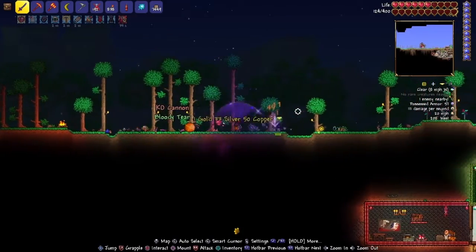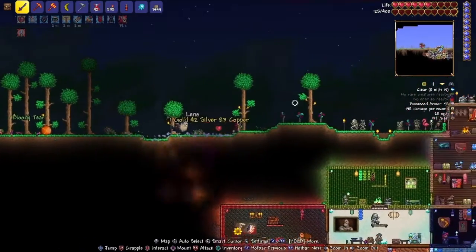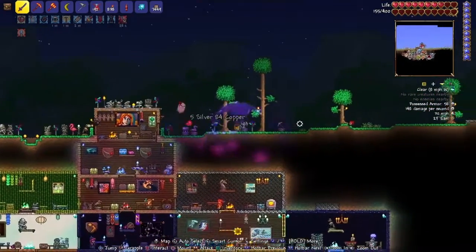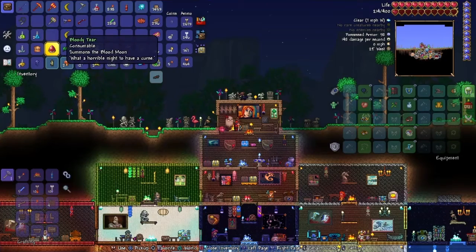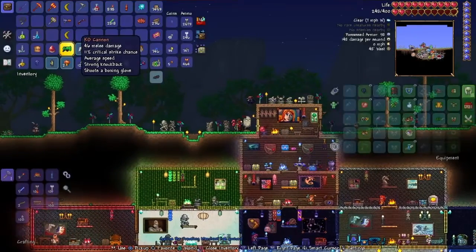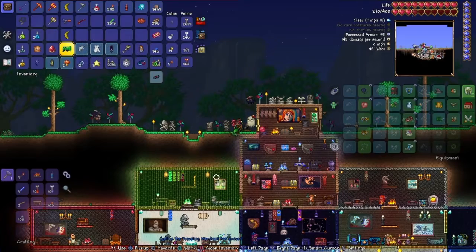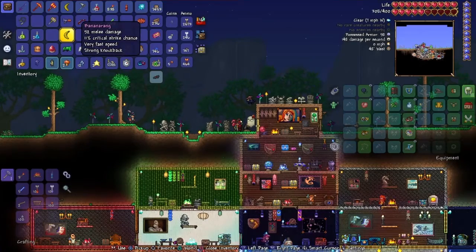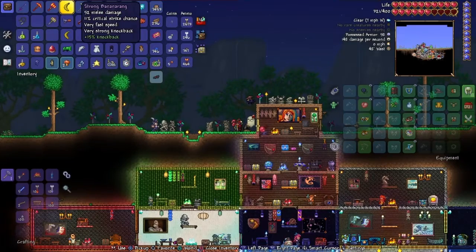Alright - oh wow, okay. So the blood moon's done. I actually lost a bit of health there. Dude, from that last clown I got a blood tear again and a KO Cannon! Oh my God, listen to that sound. And a traveling merchant! Got a zombie arm and another banana ring, a strong one - so that's cool.